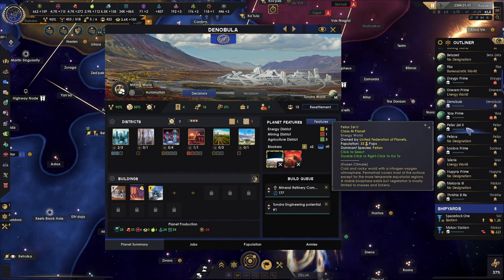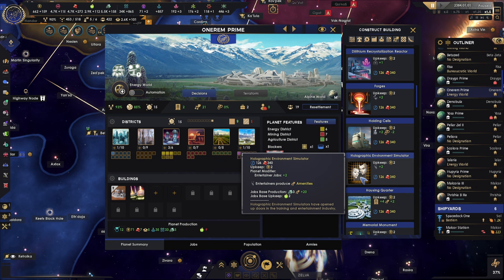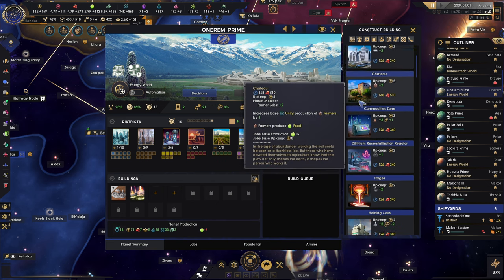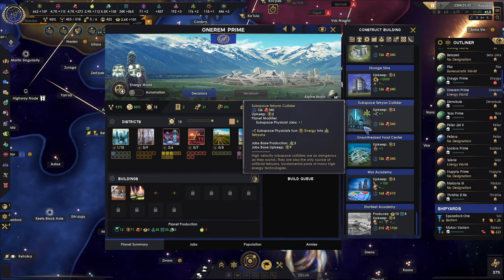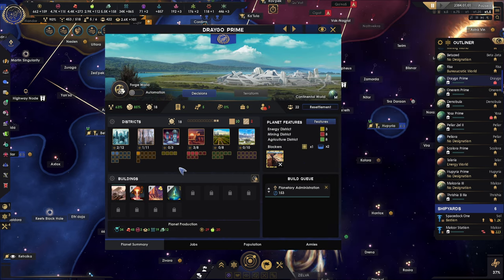And get rid of this. You, my friend, could use a couple of jobs. Let's get you the Dilithium making — not the natural Dilithium plant. Same with that one. Let's get you the memorial. Draco, you do have the memorial and you're building this. I think you're okay.